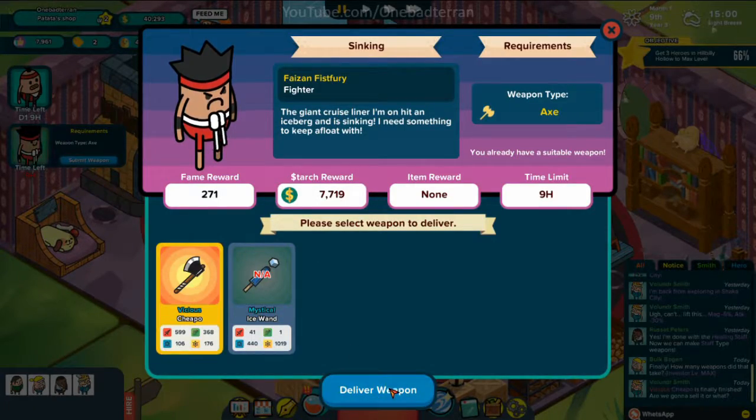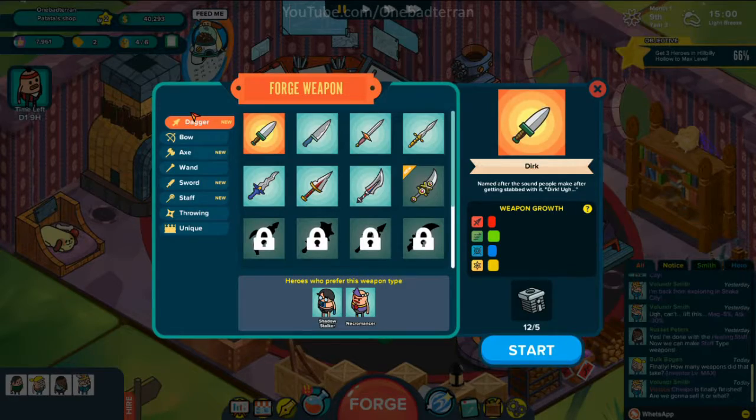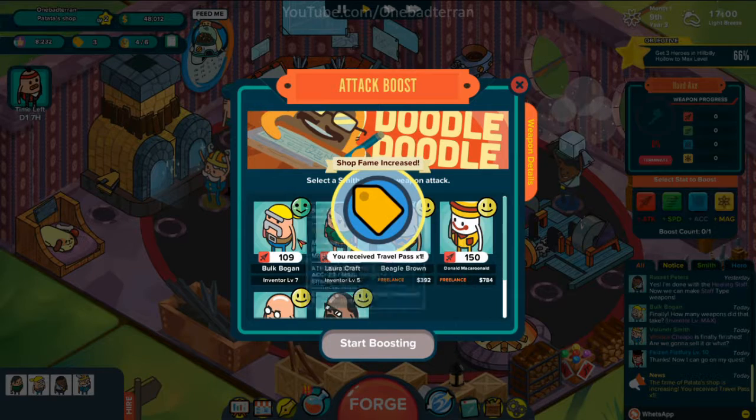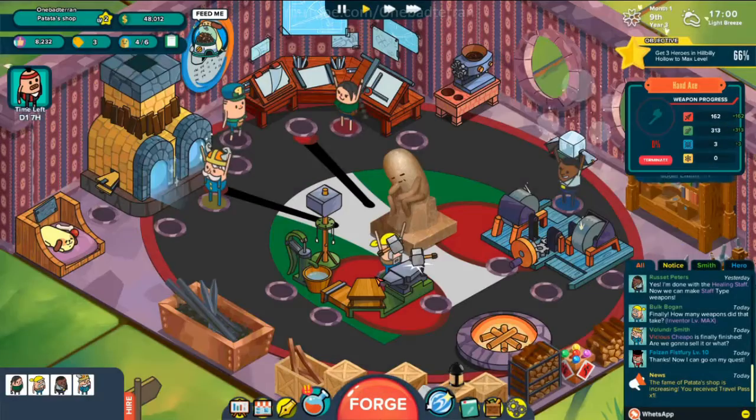Submit this axe — deliver. All right, thank you. We need another axe, another cheapo with an attack boost. Fame increased — very good. Bulk Bogan actually has the attack here, much higher level inventor — interesting.